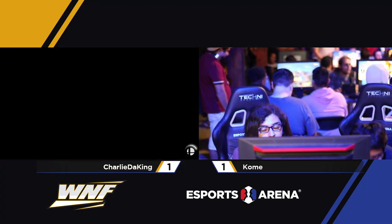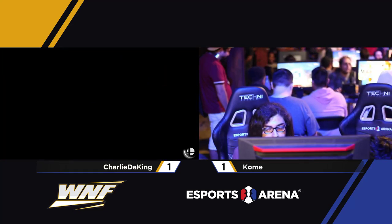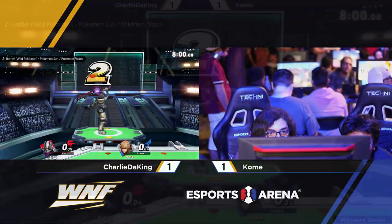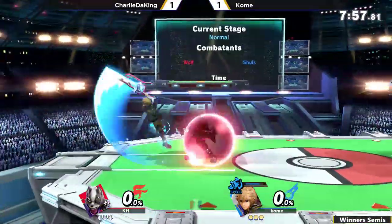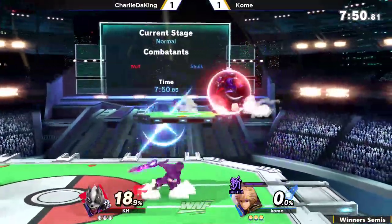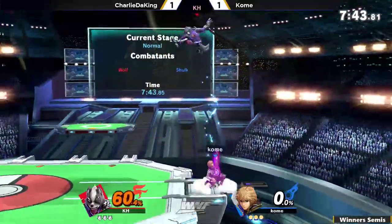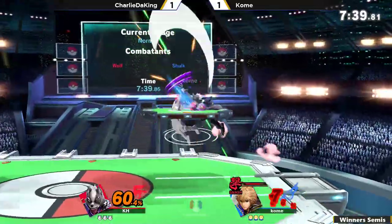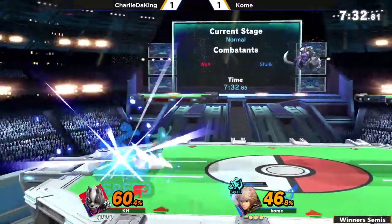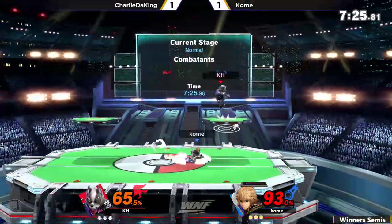It's even now, and we are in Winner's Semis, which is best of five. So we've still got at least two more games for you here. Exciting set. Quick forward throw and the Nair train — but I like what he's doing. He's doing the cross-up there, and because Wolf doesn't have any really good out-of-shield options — the best might be his Nair, but that doesn't really hit behind him — if you can cross up Wolf, Wolf doesn't really have any answers for you.